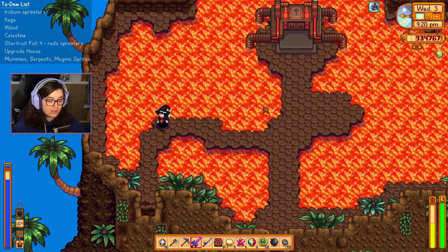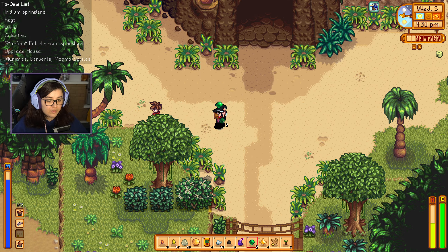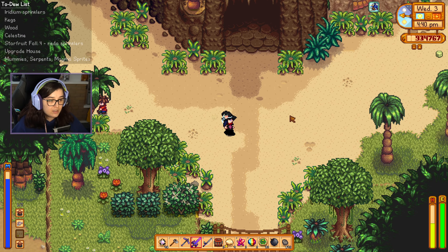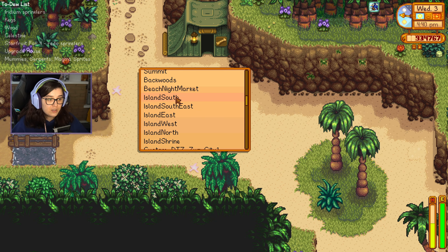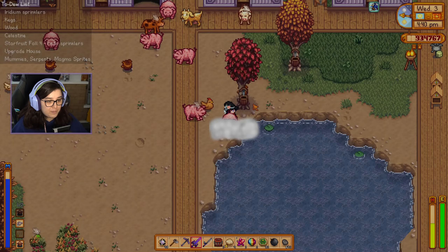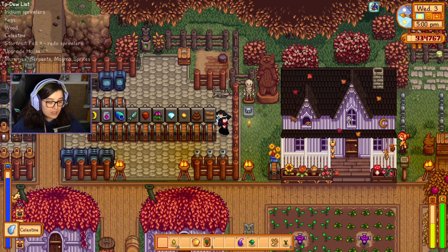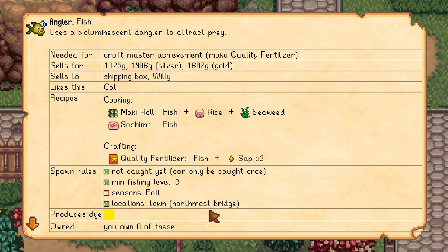Alright let's get out of here — that gives us enough time to go home and try and catch that angler fish. We can give Leo an emerald. Not sure what a small parrot boy is going to do with an emerald — maybe it's just a shiny pretty thing. Back to the farm. We've got our first celestine. Let's put another one in the chrysalarium. And then does the angler fish have a certain time? No. Why does it say the fall is not right? We're definitely in fall so I'm just going to go for it anyway — I'm sure it'll be fine. Here's the bridge — let's try and get that angler.